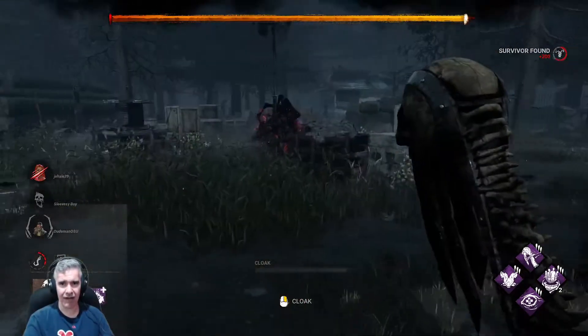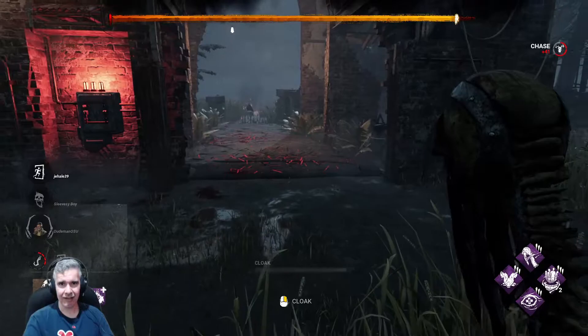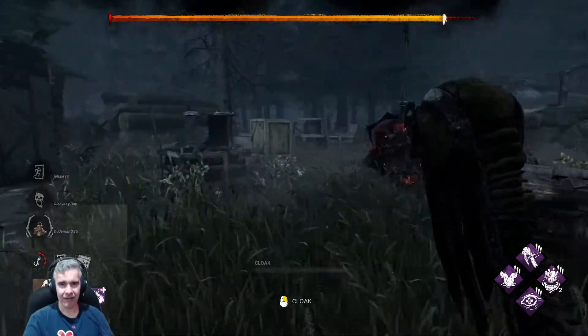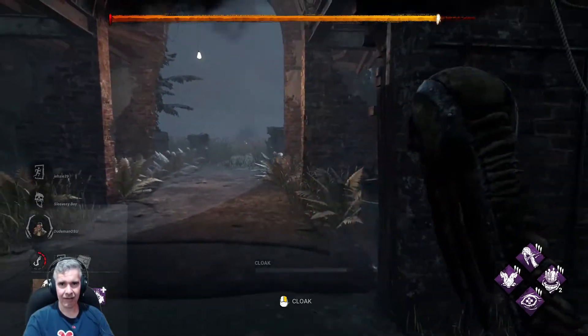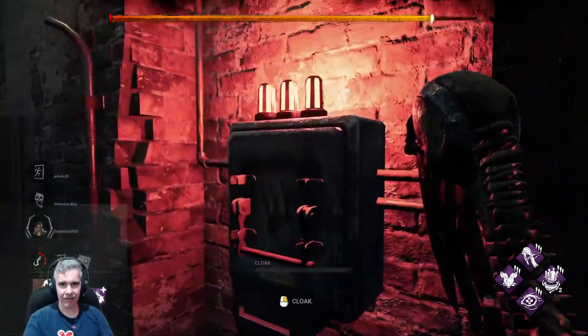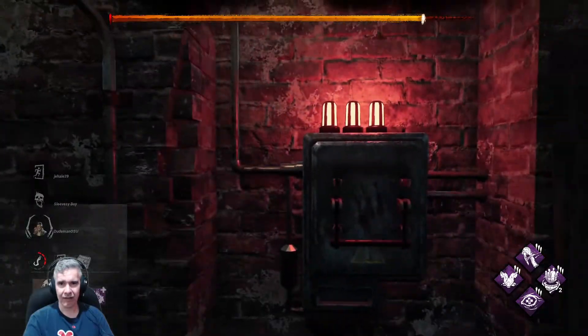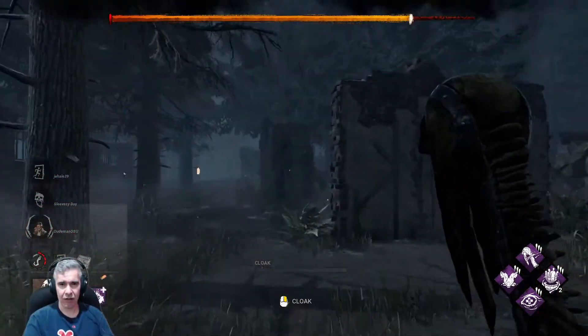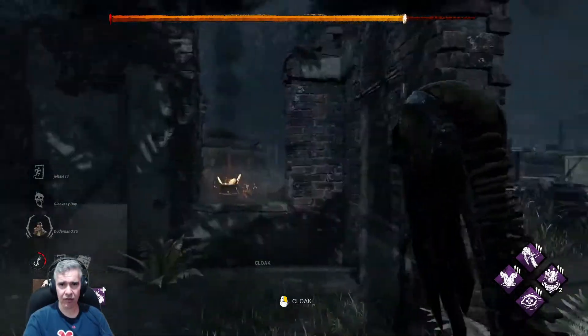Oh you got away — no! A survivor tip is to usually 99% the door. Because if you see at the top there's a yellow bar — that's like a death timer. If you don't escape before the end of the timer then you die. Oh, can I sabotage the door in any way or no?